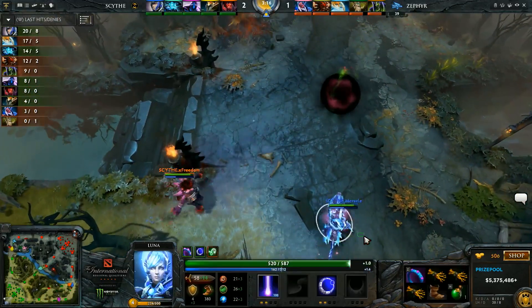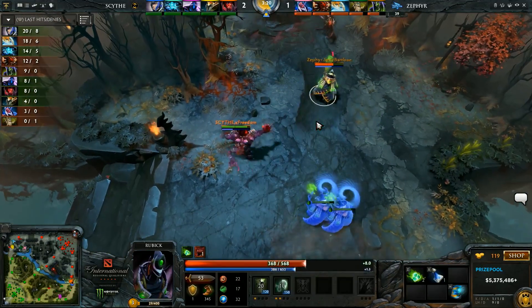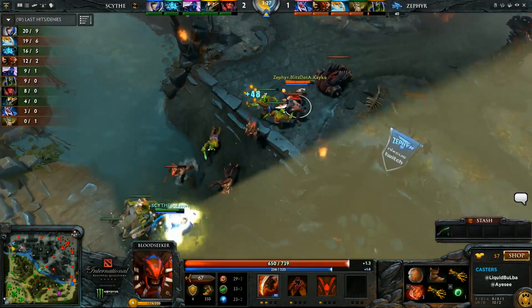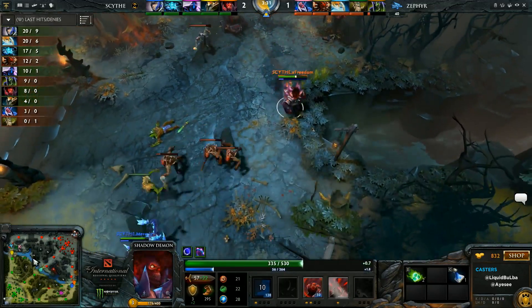Disruption there to lead — got him. Miracle rushes up and tries to block him in. Nice Telekinesis buys him enough time to get back under his tower, still eating a lot of auto-attack damage. Two stacks of Shadow Poison, not enough to bring him down — got him down to below 50 HP though. Bambo's doing all right on this offlane Rubik. He's actually doing work — he screwed up the Enigma's jungle.